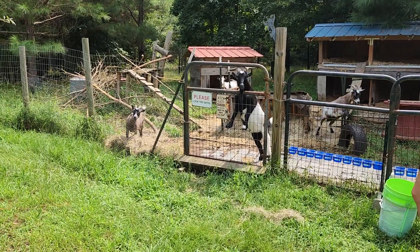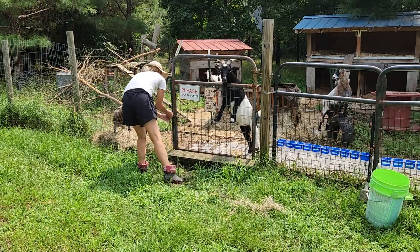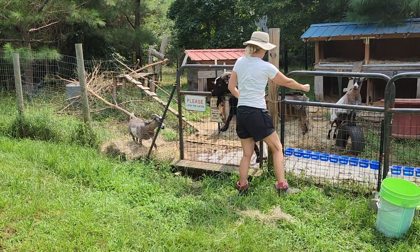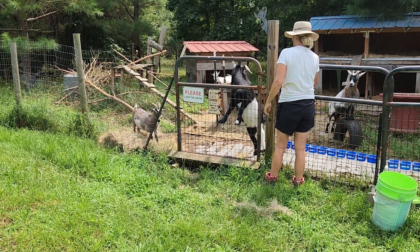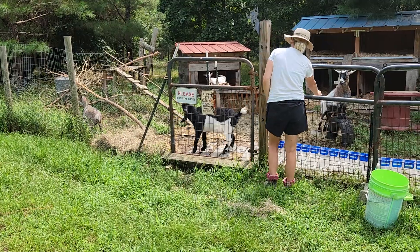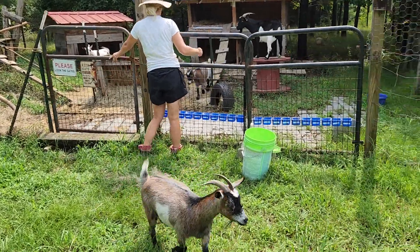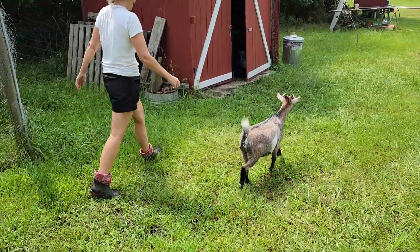So this is how you get the goats out. Duke is always gonna block the gate, but it's easy to get him away so Blossom can scoot out. You're gonna unlatch it, which is just a chain, and then just open the gate with one hand — out comes Blossom. She will automatically go to the barn.